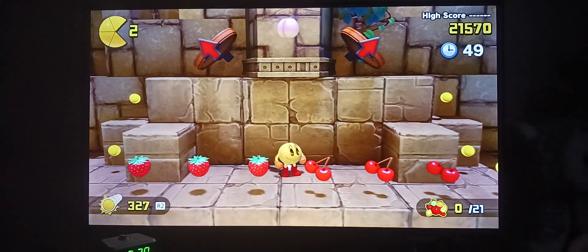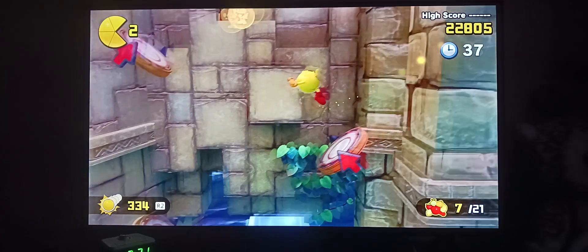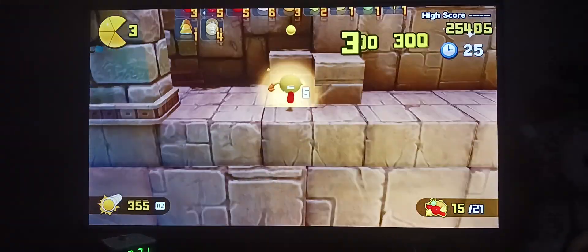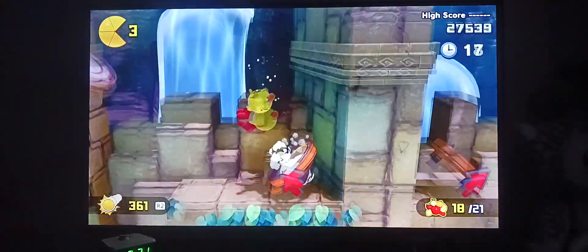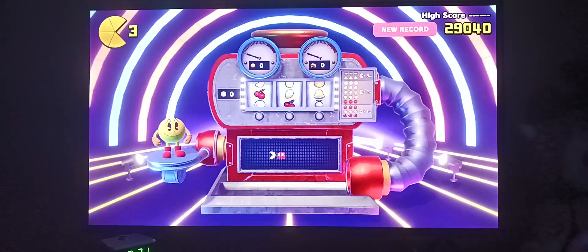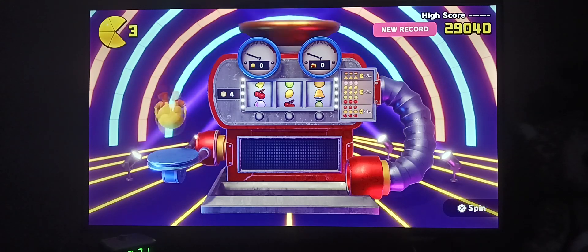Hmm. Oh, we want to be efficient here. That's not efficient — that's the exact opposite of efficiency. Do this — that coin. Hey, hey. Are we here? I think that's one of the easiest bonus stages we've done so far. Yeah, that was kind of creepy.